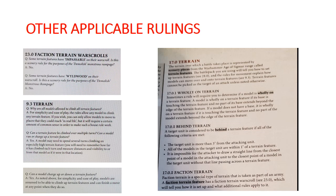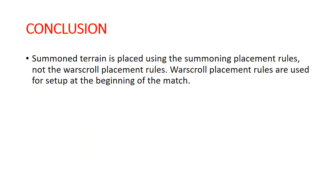Just to cover all of our bases, here are all of the other applicable sections and questions and answers out of the FAQ and out of the rules — feel free to pause and read these. There's basically nothing in here that tells us specifically about setting up faction terrain features after the battle has already begun. So in conclusion, summoned terrain features are not restricted to the placement rules on their war scrolls. The war scroll placement rules are for initial setup at the beginning of the match, not for summoning.